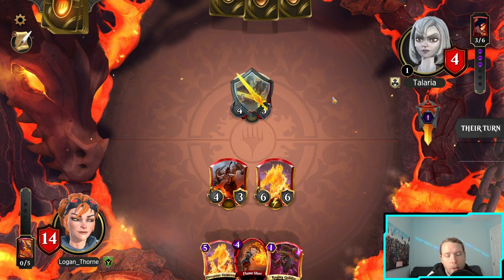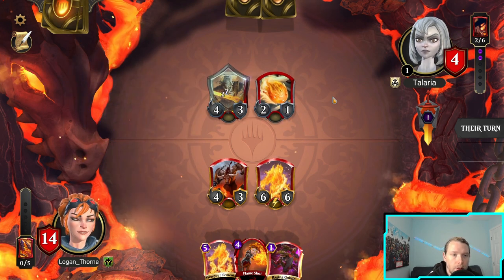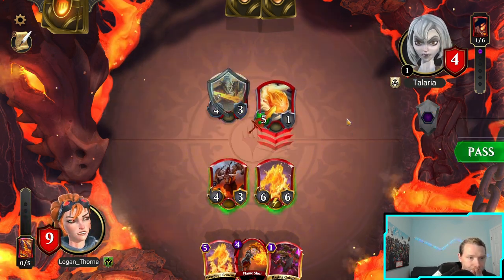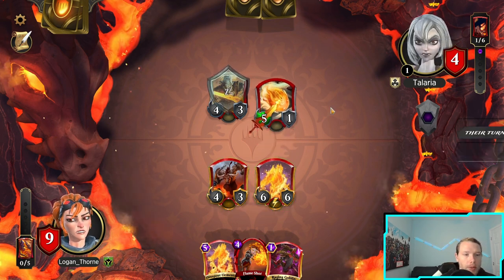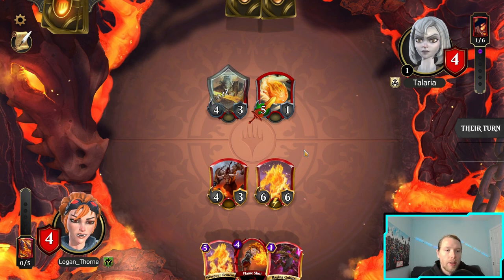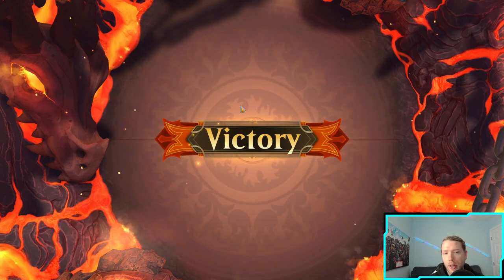That's the one that got armor. We'll both have — I'll have Raging Goblin and Flame Shot worst case. I'm just gonna block with the six. Yeah okay, I'm just gonna kick that obviously.